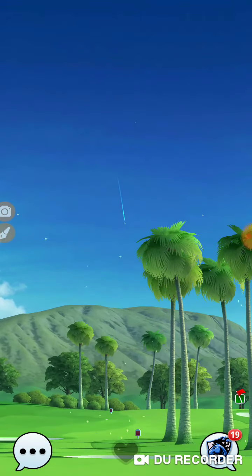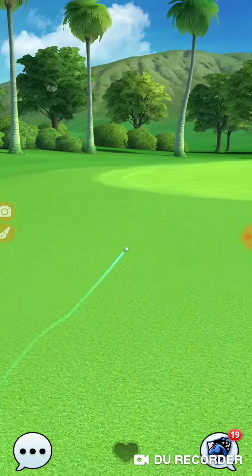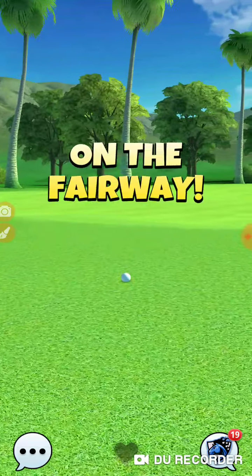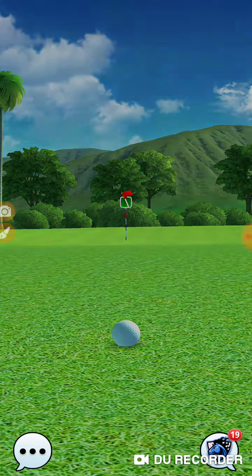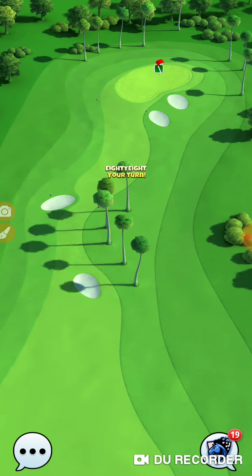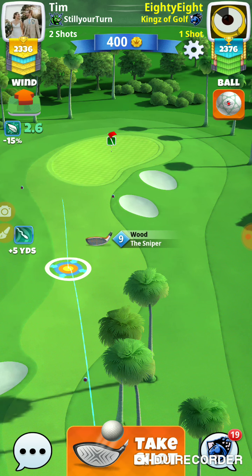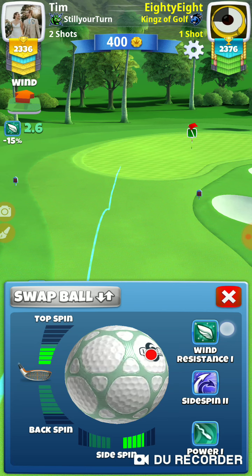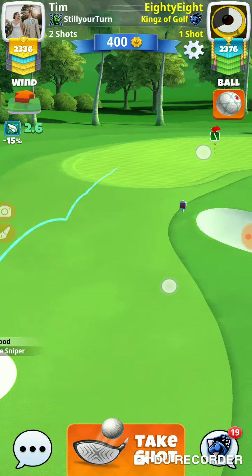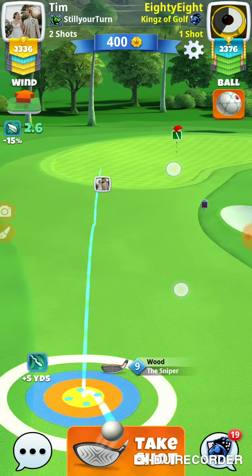You can also hit it way to the other side and go behind the trees, but then you're putting the bunker up by the green in play. If you're going to be short, it's better to be short where our opponent is — you don't want to be short and on the green because you can't get on. I'm going to put a four top spin on that because once it gets off of this flat right here, it will roll down towards the hole.